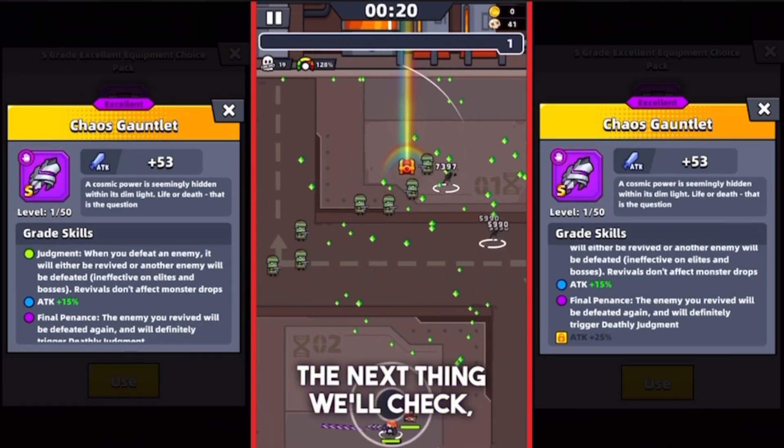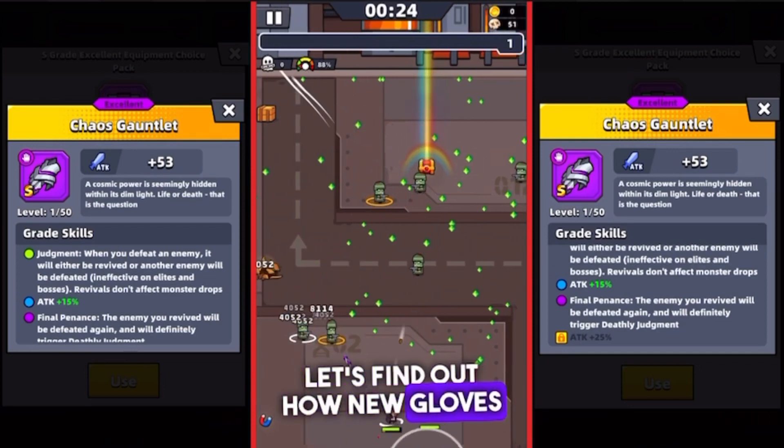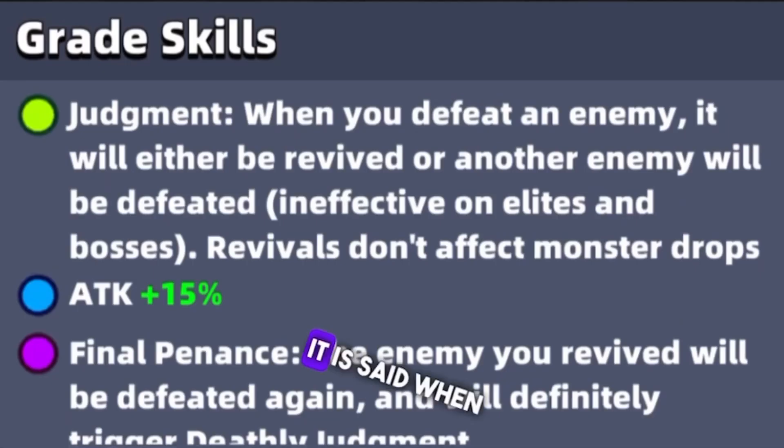Next we'll check the Chaos Gauntlet and find out how it actually works. The description for these gloves is pretty complicated. It says: when you defeat an enemy, it will either be revived or another enemy will be defeated — not working on elites and bosses.